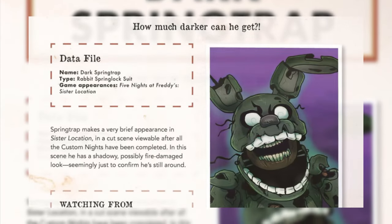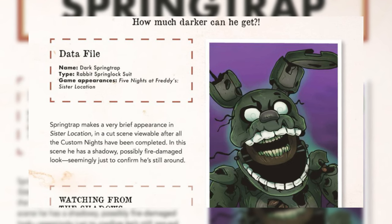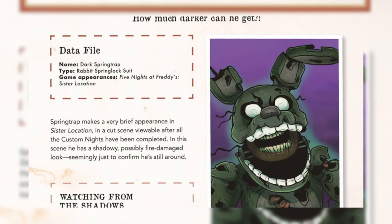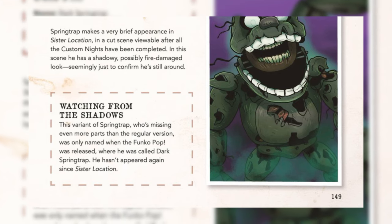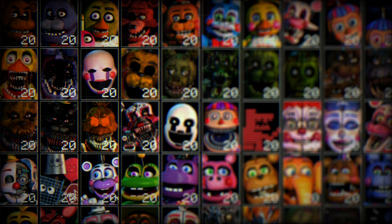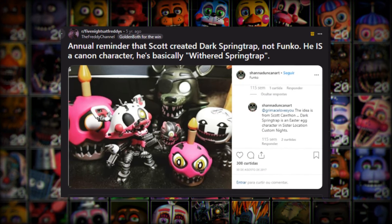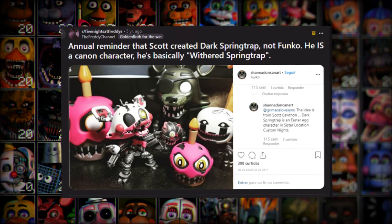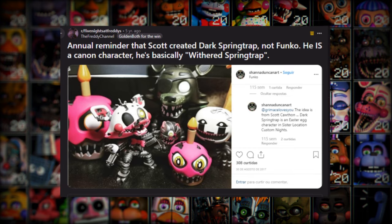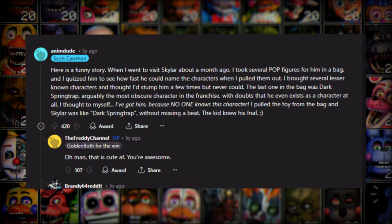The Freddy Files page reads: 'Dark Springtrap makes a very brief appearance in Sister Location in a cutscene viewable after all of the Custom Nights have been completed. In this scene, he has a shadowy, possibly fire-damaged look, seemingly just to confirm he's still around.' Then further down the page: 'This variant of Springtrap, who is missing even more parts than the regular version, was only named when the Funko Pop was released, where he was called Dark Springtrap. He hasn't appeared again since Sister Location.' And seemingly just like that, this character was finally confirmed and put out to a more casual audience. On a Reddit post in the FNAF subreddit, the Freddy channel made a post titled 'Annual Reminder That Scott Created Dark Springtrap, Not Funko. He is a canon character — he's basically just Withered Springtrap.' This post contains the Instagram post mentioned earlier, along with a comment from Scott Cawthon himself, where he talked about a funny story including Dark Springtrap.